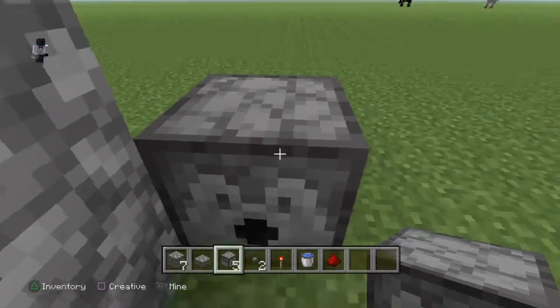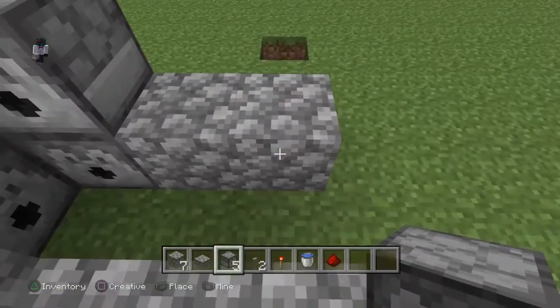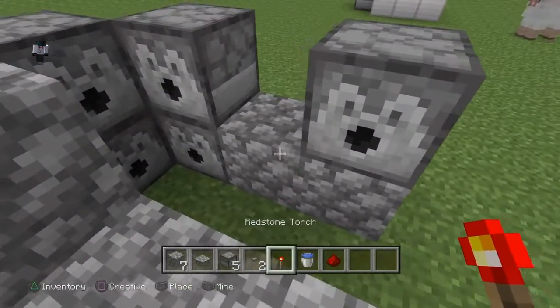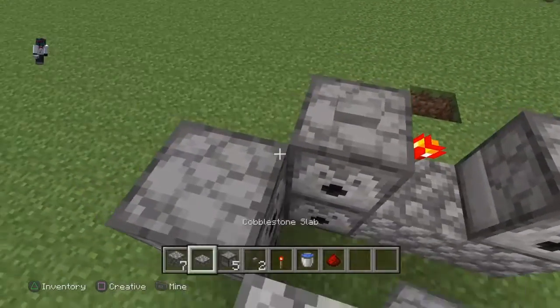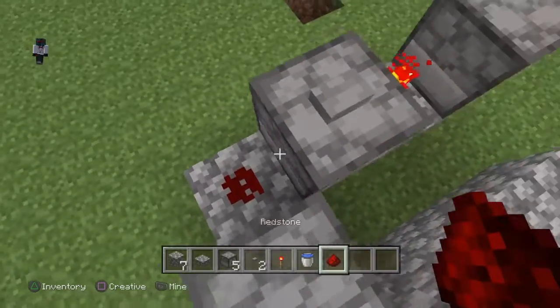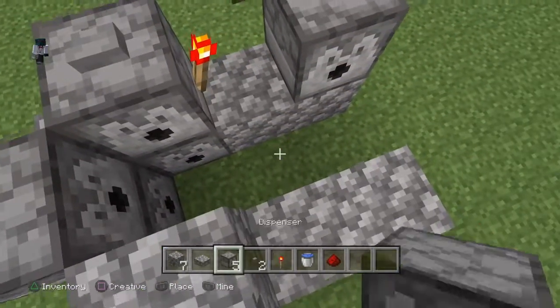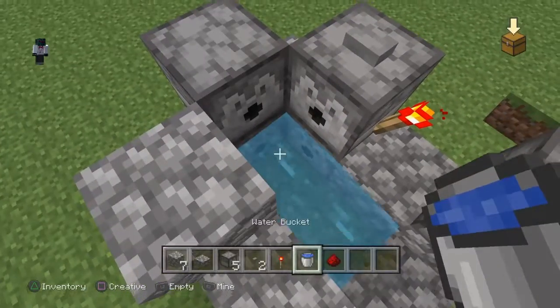I forgot to say you got to crouch, or you open the dispenser thing. So I'm crouching right now, and then you got to put a button there, you got to put a block there, you got to put a redstone there, and you got to put the slab there, and then you got to put the water here.